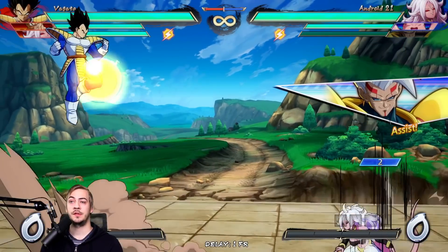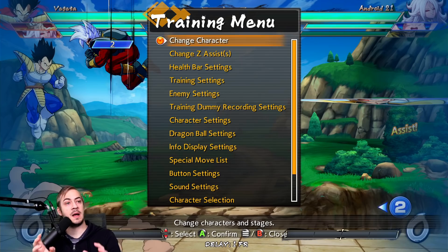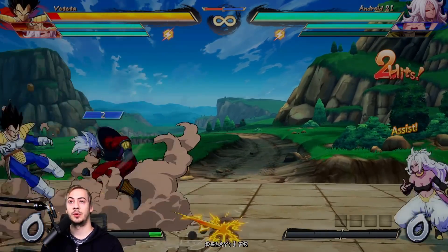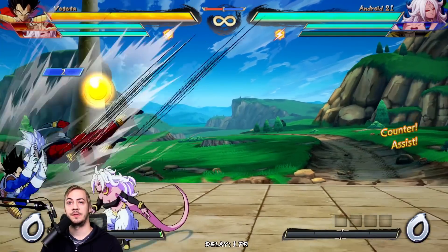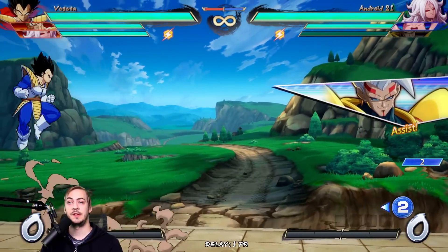Make his hurt box bigger so that you can actually hit him easier where he first appears right in front of you, so characters that don't have jump light attacks that hit at the correct angle can hit him more consistently. Because it's really, really hard for a character like Vegeta — even though he's a top-tier character — to actually consistently deal with this.